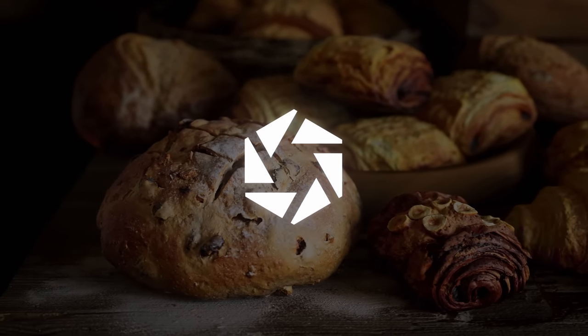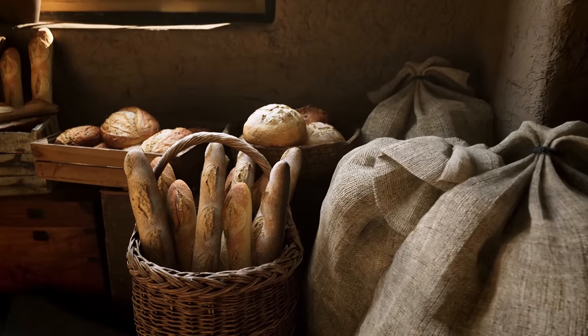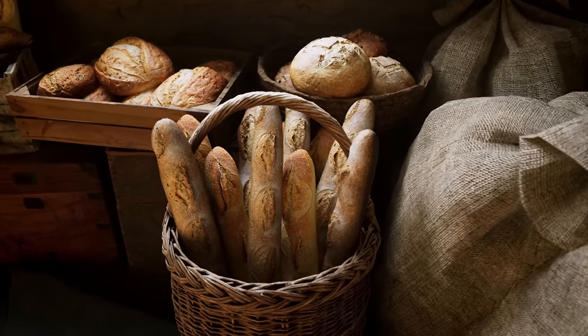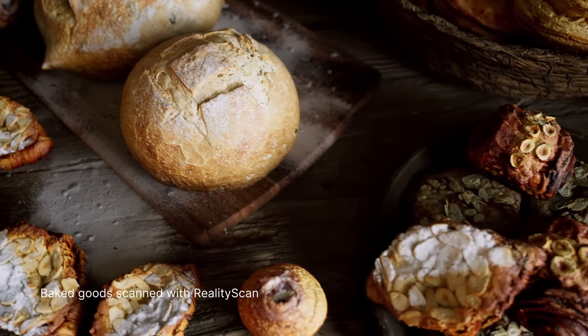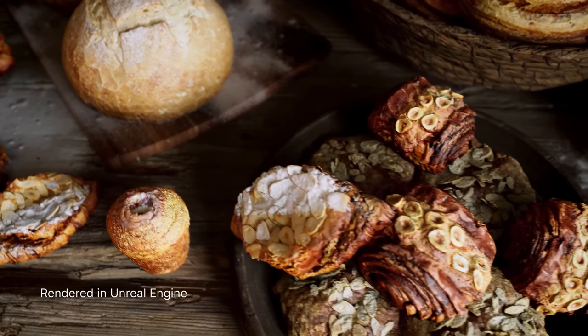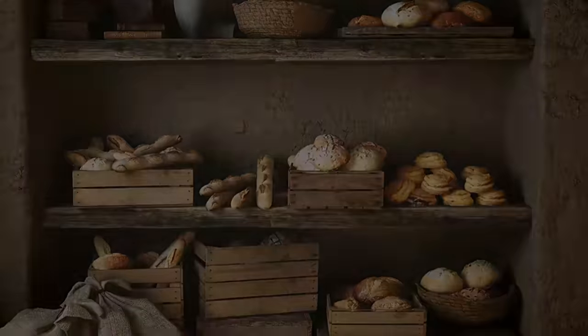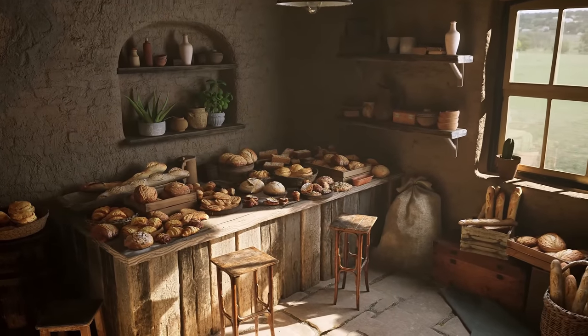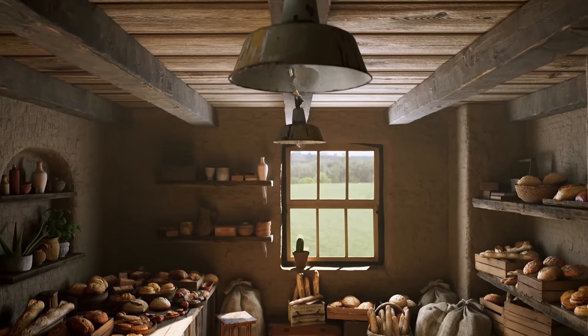Similarly, to showcase how insane the results of Reality Scan can be, the official channel published a scene with scan baked goods — that just looks incredible. Like I said on Twitter when this came out, if food in games looks this good, I'll be having cravings all the time. I'm a sucker for bread and pastries. I'll put a link in the video description to how you can use Reality Capture on your iPhone or Android phone to create ultra-realistic 3D models that are editable — not addable, unfortunately.